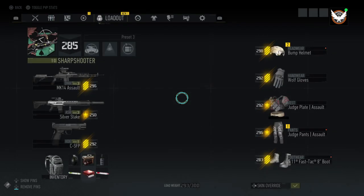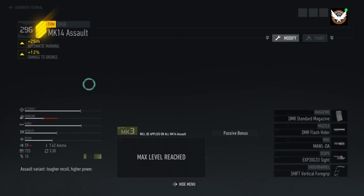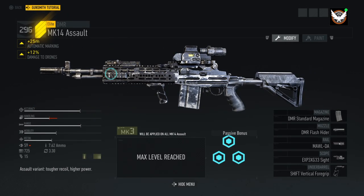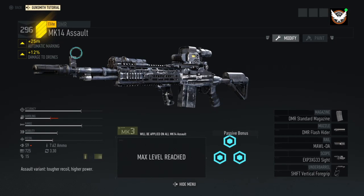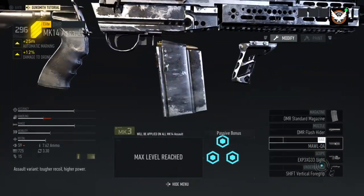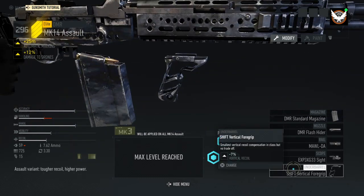So I'm going to show you what I was using. We're using a Gearscore 296 MK14 assault, mark 3, with plus 12% damage to drones. The other stat on it is automatic marking — you don't want that one, it's trash. Here's my attachments: the DMR flash hider, the standard magazine, the MAWL rail, the scope is the EXP sight, and then the underbarrel was the shift vertical foregrip.